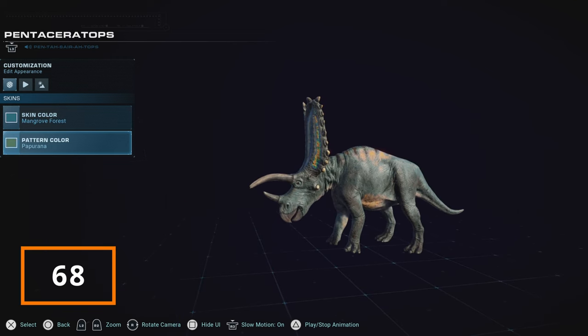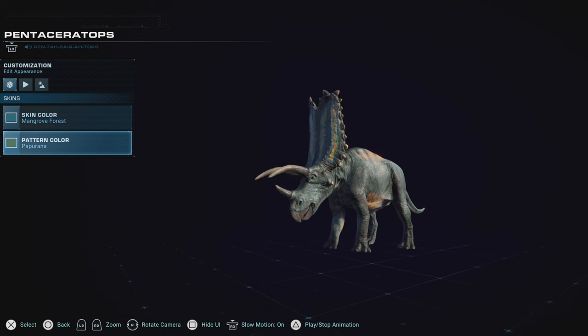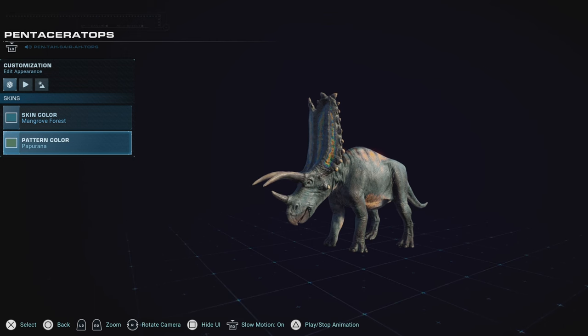Pentaceratops is that ceratopsian that feels like it's not gonna throw itself around with its sheer weight, but its power. Because the fact that it stands much like a moose would, rather than the more held-to-the-ground appearance of other ceratopsians, Pentaceratops wins for me there, and for having really good skins, it still does so well. But unfortunately I don't use him enough to appreciate those two features, which hopefully I'll change in future parks.